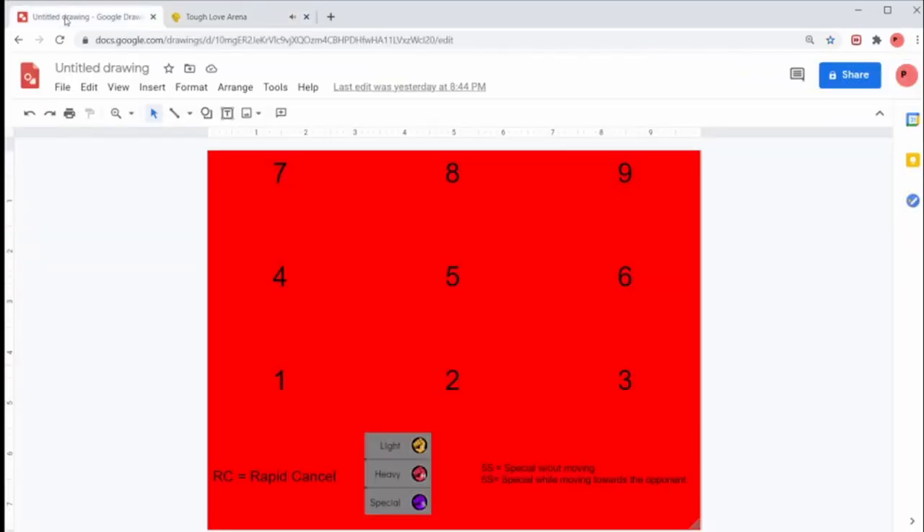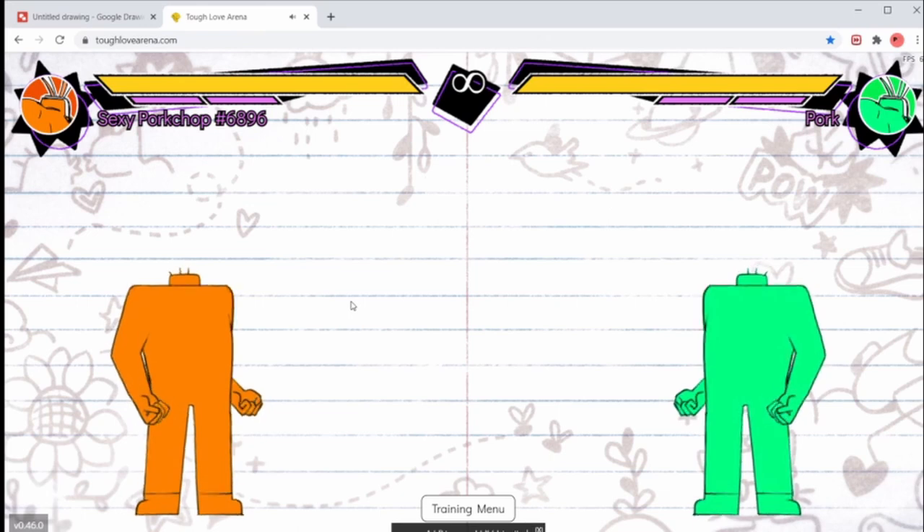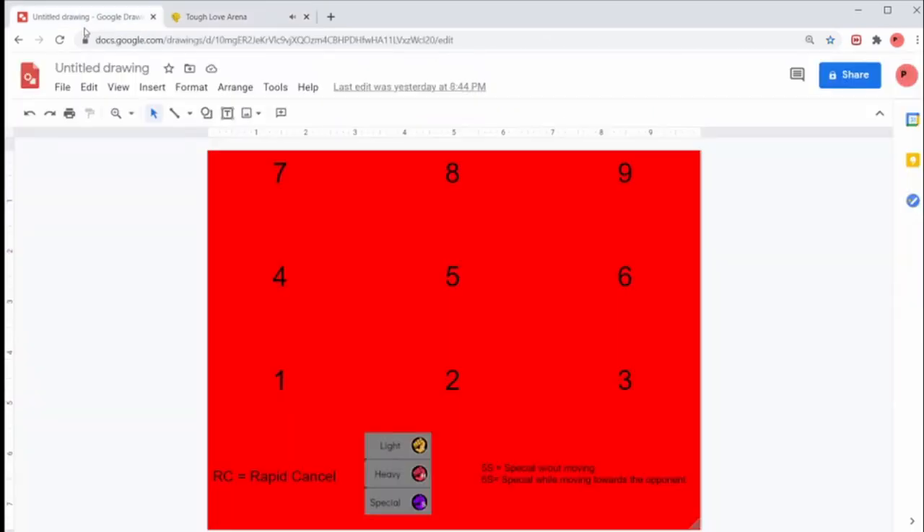In this guide, I will be using some numpad notation on occasion. To help explain what numpad notation is: this is a number pad, represented 1 through 9, and these numbers reference which direction you are holding. Now, in Tough Love Arena, there is no down or up, so you only have forward, back, and standing still, which are represented by 4, 5, and 6.